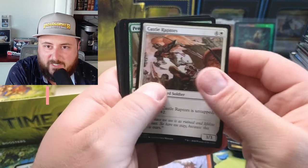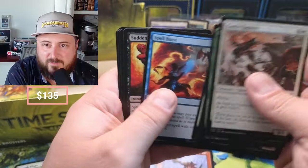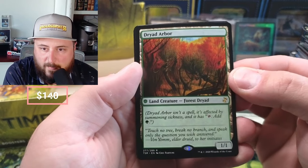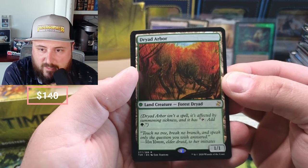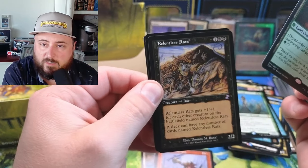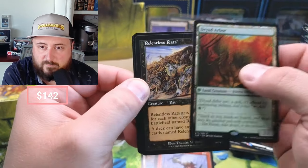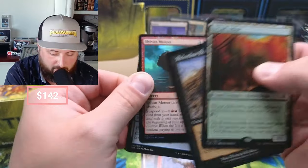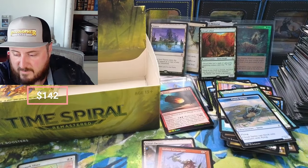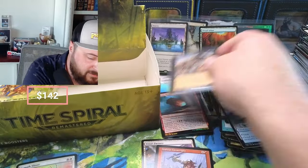I think people underestimate how many different cards are out there in Magic. Spinneret, Sudden Death, Dryad Arbor — I don't know what that's doing. It isn't a spell and it's affected by things that say 'tap: add one' — it's a land and a creature, yeah. Relentless Rats — nice! I'm sure that's going for something in the retro. We're gonna sleeve up the Rats — you guys are laughing like it's a $2 card, but people love the Rats.